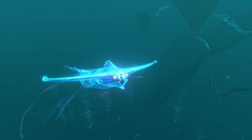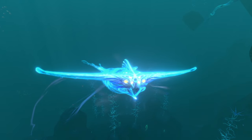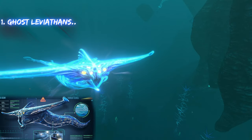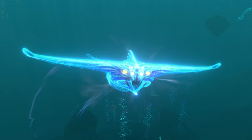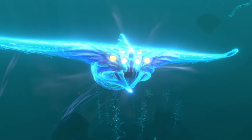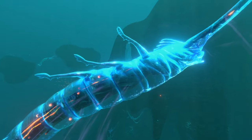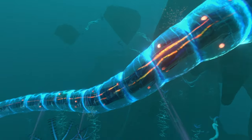Coming in at number one for creepiest creature in Subnautica — everybody knows him — we have the Ghost Leviathan, the hammerhead shark himself. The Ghost Leviathan is terrifying, no doubt, but also super creepy because of the way he looks. The biggest thing is that his entire body glows as he swims around, and you can see through every single part of it. Inside his mouth is that same transparent color as the outside of his skin.